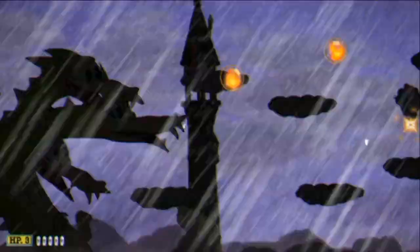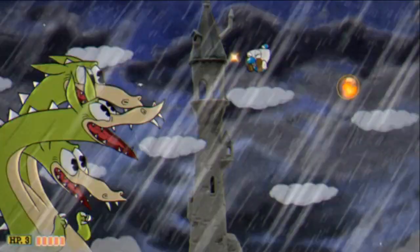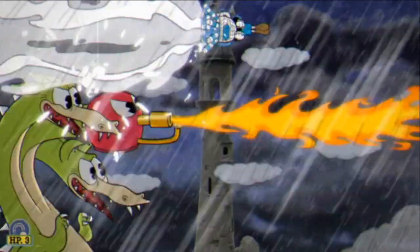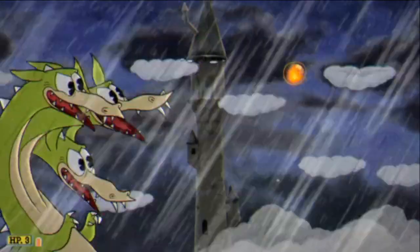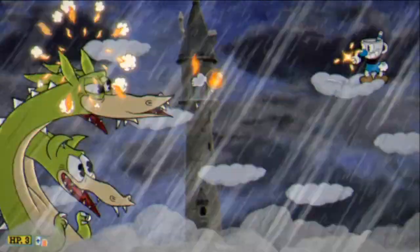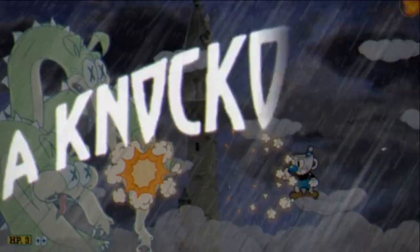Now you have to make sure to not hit those fireballs — it's very hard, that's why we're using charge shot. Once he's doing that attack, start using lava right now. Use a super if you have it. Keep using charge shot and you should go down pretty fast. Make sure to dodge those fireballs.